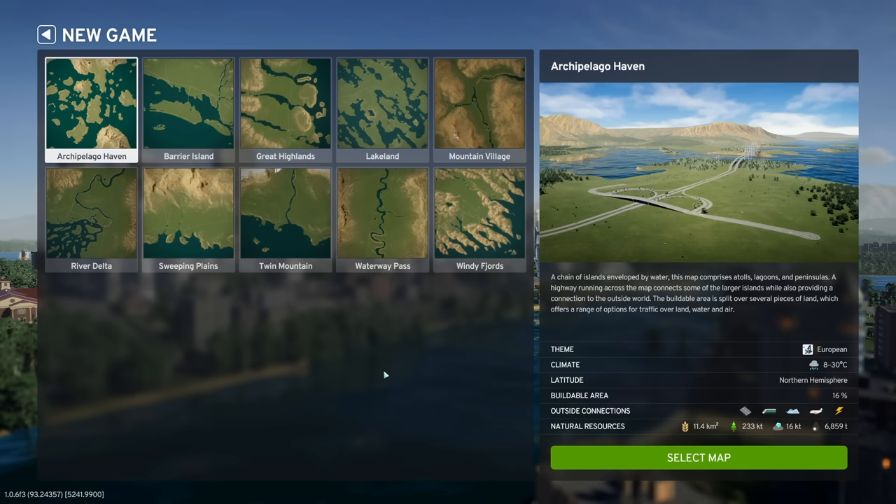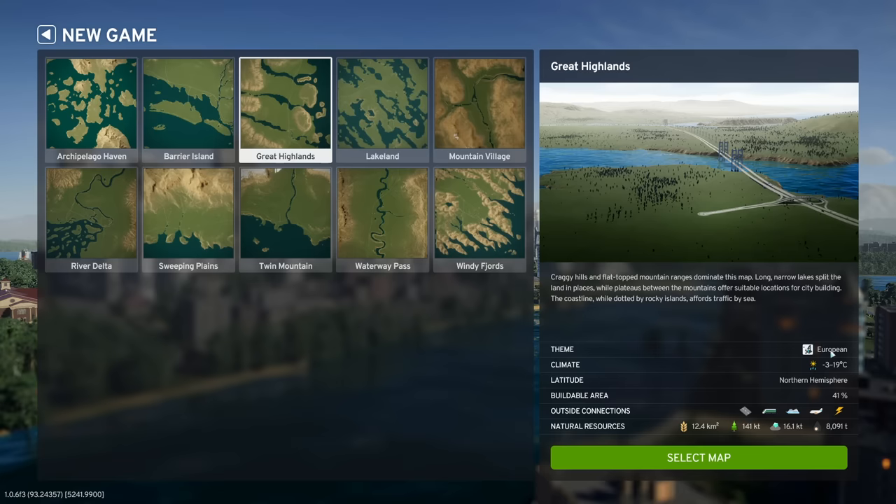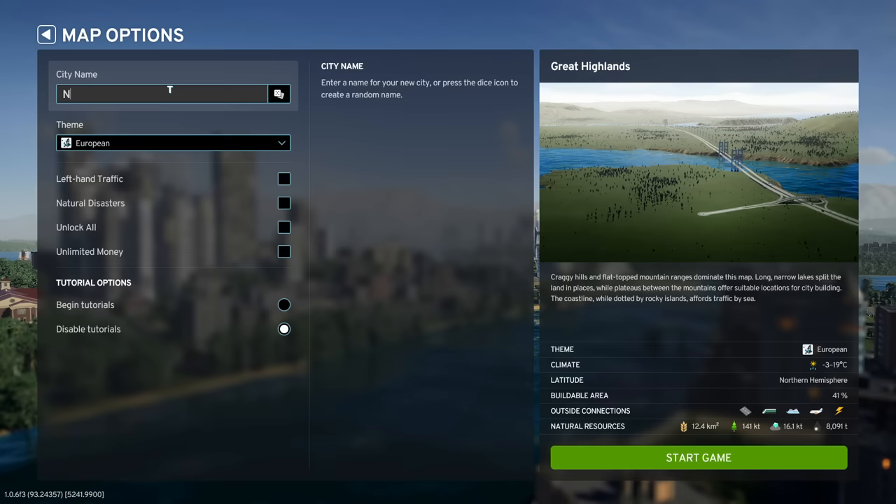We've got a variety of maps and we can probably expect more in the future, especially with fan modding as we go forward. I'm going to play on the Great Highlands map, which comes with a European theme by default, although we can change that. We'll name our city New Ayr — Ayr is a Scottish town. I'm going to use the European theme for this map, but I'm not going to go left-hand traffic, because my right-hand drive brain just can't handle it. So we're going to pretend New Ayr is set up somewhere on the European mainland with right-hand drive.